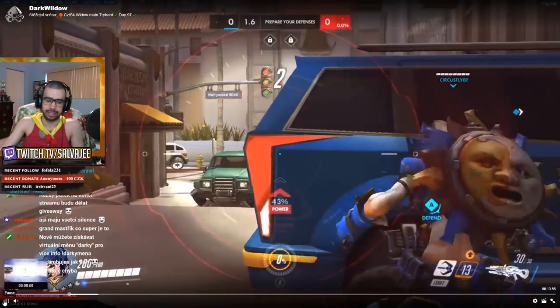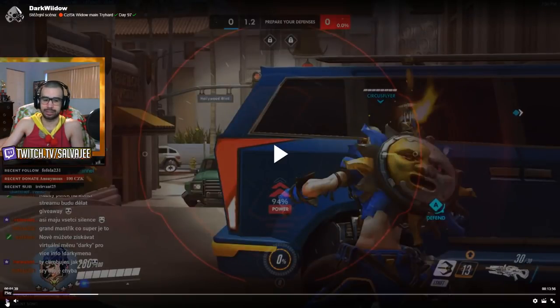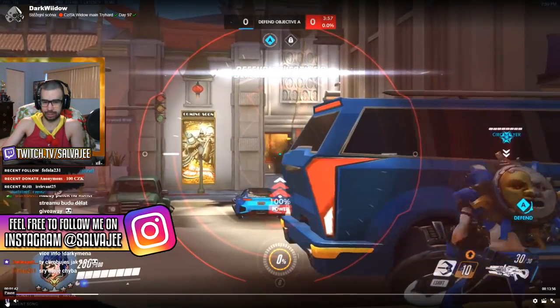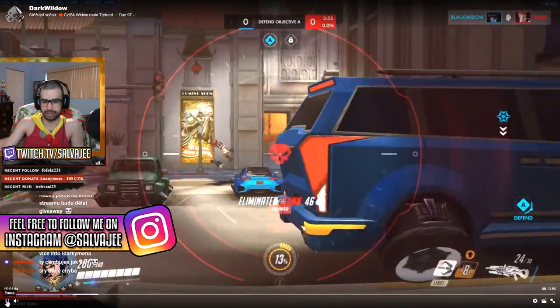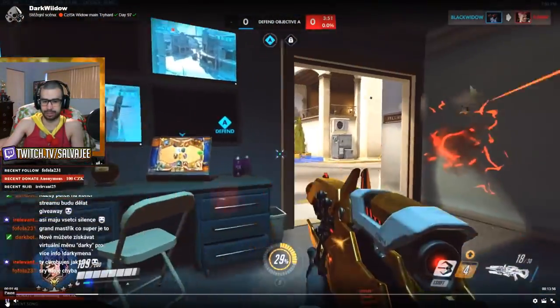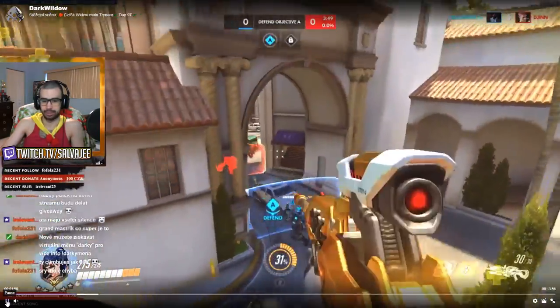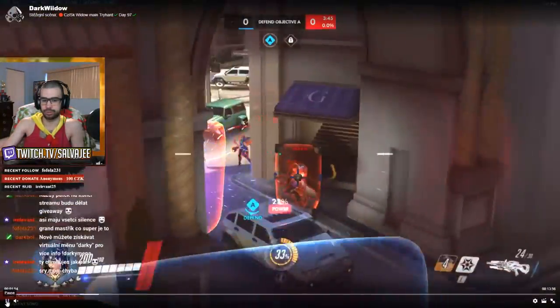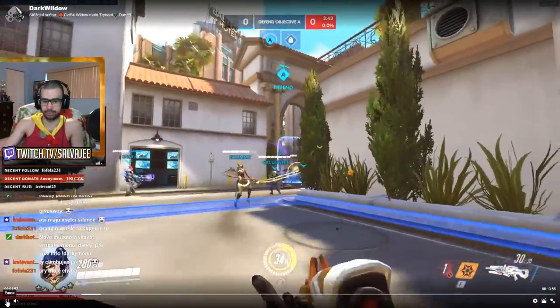He's playing in Masters, so people here have pretty good aim and know positioning. He has to play very carefully — he doesn't want to risk getting sniped by another Widow at the beginning. He's going to be peeking little by little. The enemy Zarya gets hit by Junkrat Mines and basically gets taken out. This is a great example of positioning — he has a view of both the enemy team and his own team.